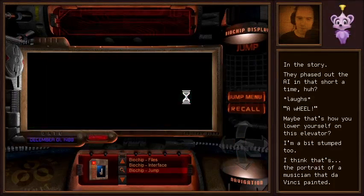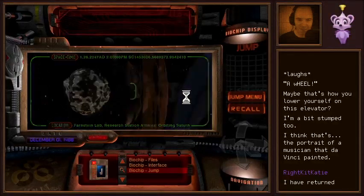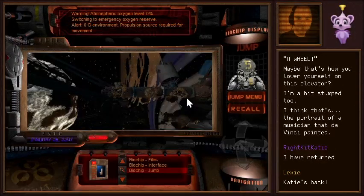Here we go. Oh, that's right — we're at orbit of Saturn. Warning: atmospheric oxygen level zero. Switching to emergency oxygen reserves. We have an emergency oxygen reserve — that's good. Alert: zero-G environment. Propulsion source required for movement. So we're not going to be able to move?